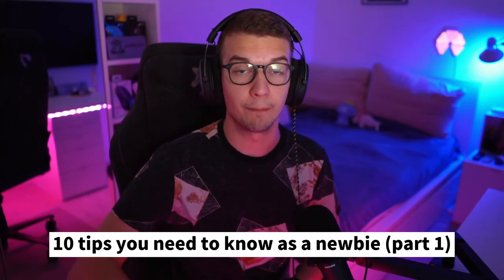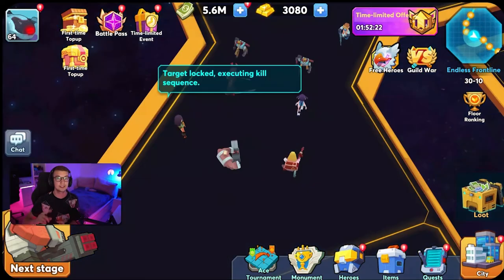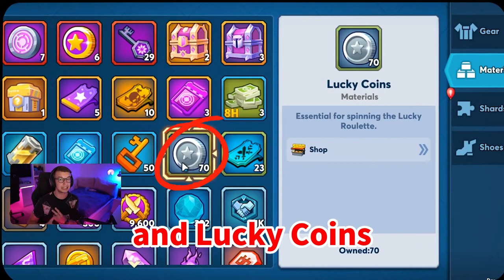10 tips you need to know as a newbie. Part 1: You must make sure to stockpile these resources — SpaceKey, GoldKey, and LuckyCoins.